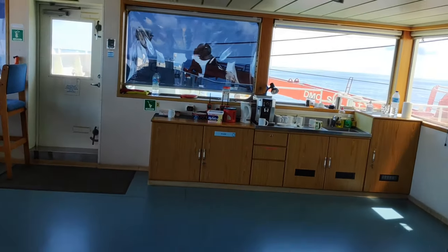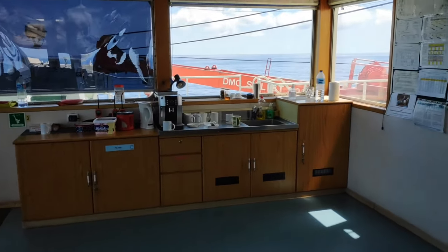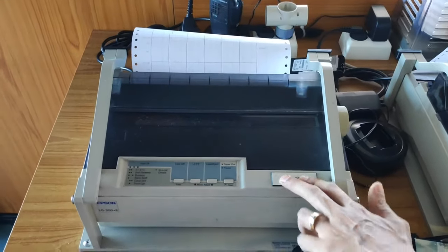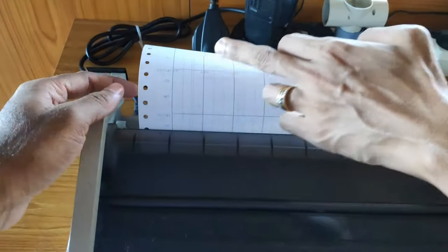This is the coffee machine and refrigerator — the area to make coffee. And this is the course recorder, which shows which course we are keeping with printed lines.